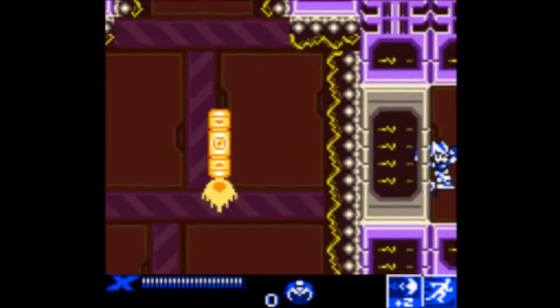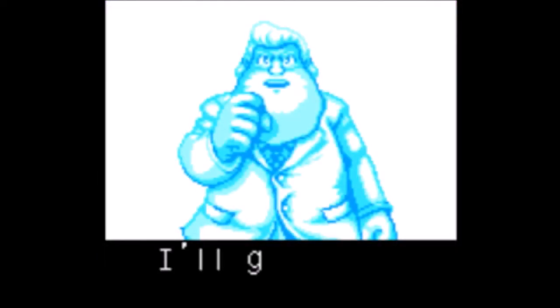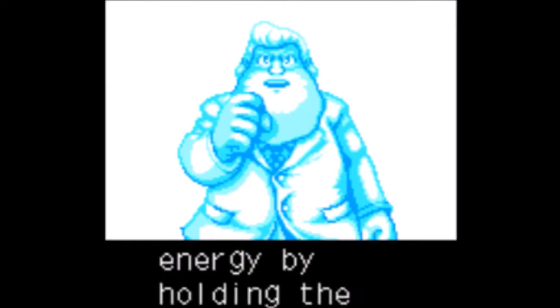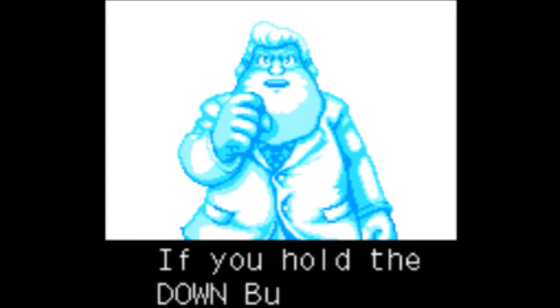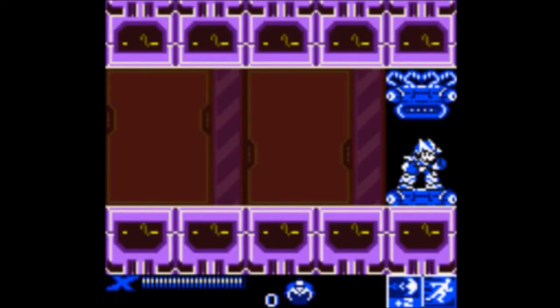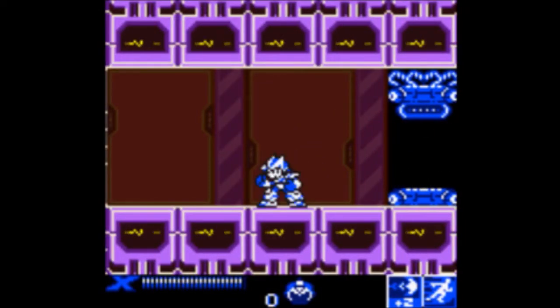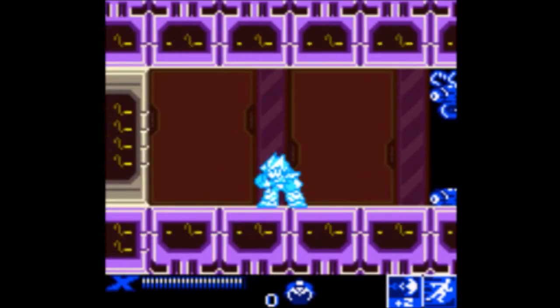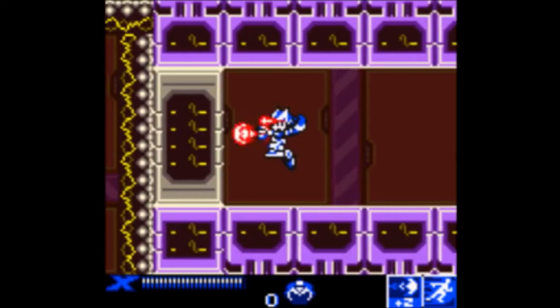Shotokan! And like I said, only X can get this — Zero cannot. You can't swap to Zero anyway, obviously. Also to mention, the capsules are character-specific. The other character cannot activate the capsule meant for one character, so if you go to X's capsules with Zero, they won't even turn on and they won't give you anything. Just a heads up. Okay, did I show the Hadouken? Yep, Hadouken — and you have to be at absolute full charge. Got it.